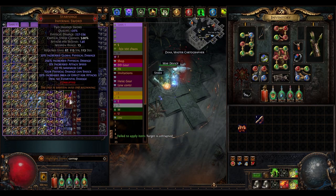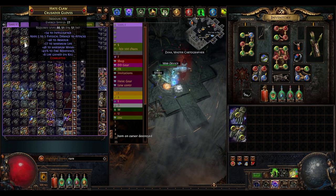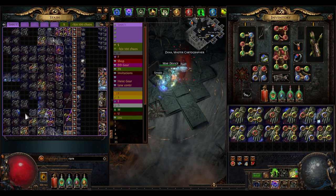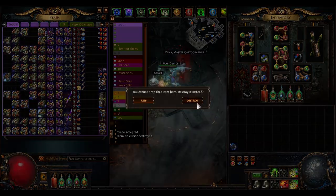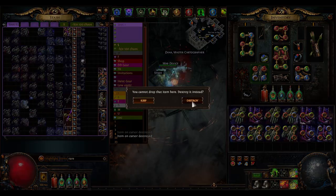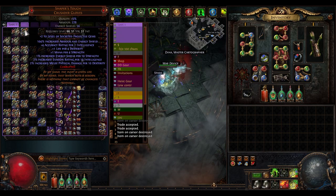And now the swords. That's pretty bad. So let's filter out the crap. Okay, we are almost done with the rares. Let's see if there's anything good here.